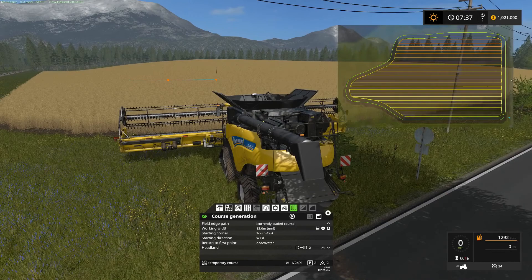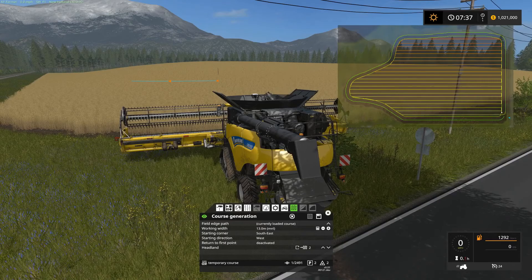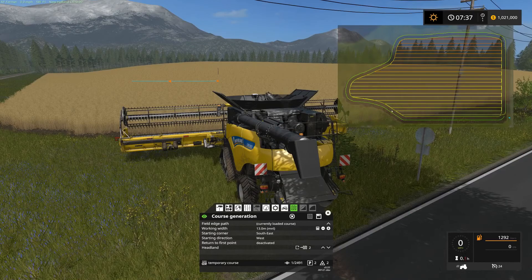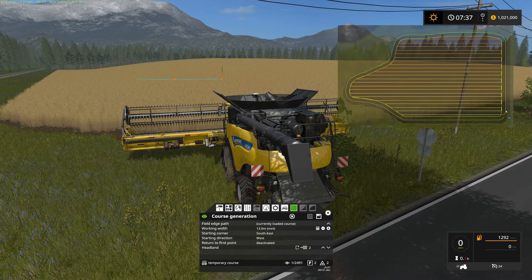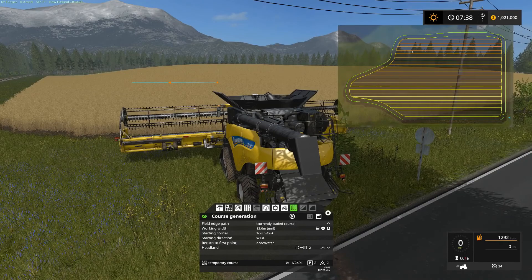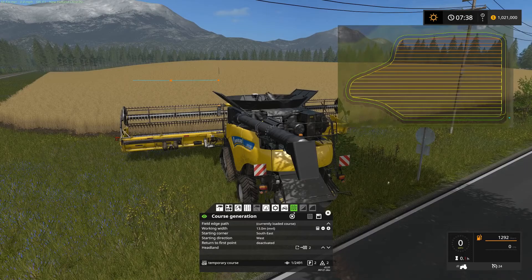Now if we preview this course, you can see that we actually go around the field two times before we start our back and forths. You'll also notice the back and forth lanes actually come to the center headlands lane. So when I specify two headlands, you're actually getting yourself about one and a half tractor widths of headland. On this field, three is a bit much — two is pretty good. Depending on the shape and complexity of the field, if you have notches or something you're trying to deal with, you may want to do more. But two gives it enough room that the combine can do its turn maneuvers on the actual field itself and never has to really leave the field.